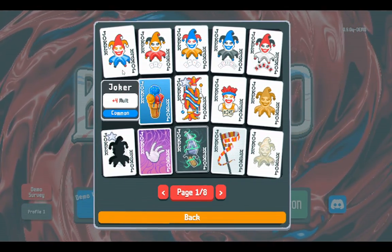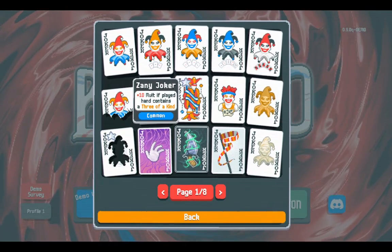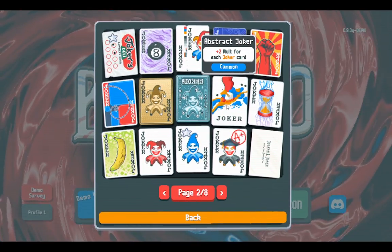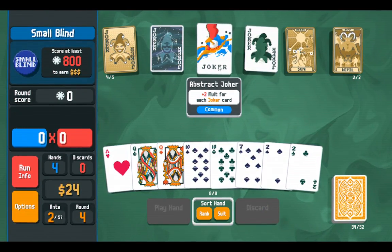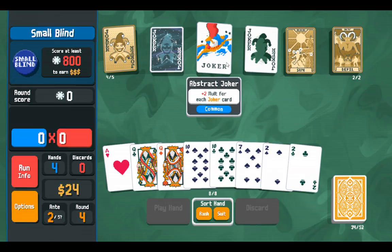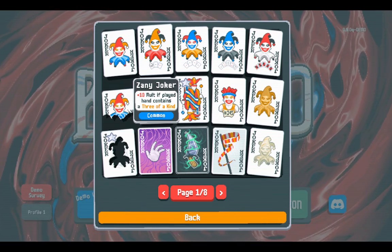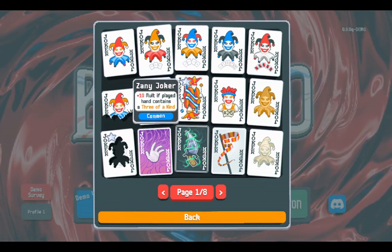Next up is Zany Joker — plus ten mult if the played hand contains a three of a kind. This is a good effect. It works better early game than the noob joker, of course, but it does fall off. There exist jokers like Abstract Joker that will be plus ten mult as a huge staple anywhere mid-game. Also note that it says 'contains a three of a kind' — that includes full houses, four of a kinds, five of a kinds, and flush houses. So it's not only three of a kind. But it does lose steam after mid-game.